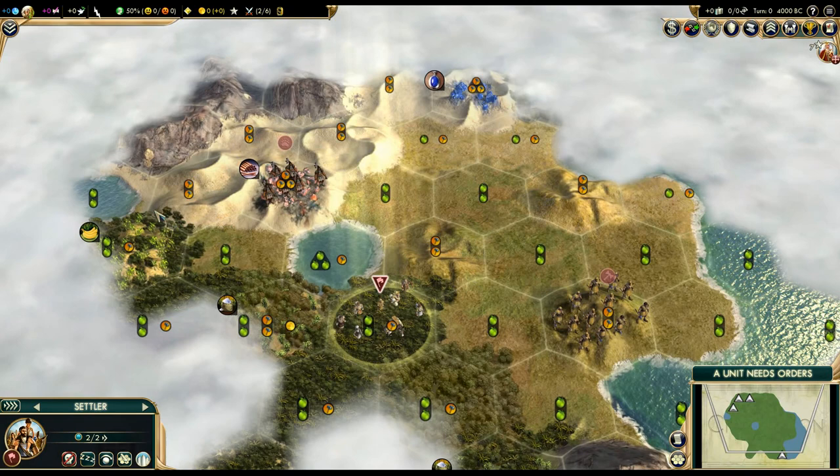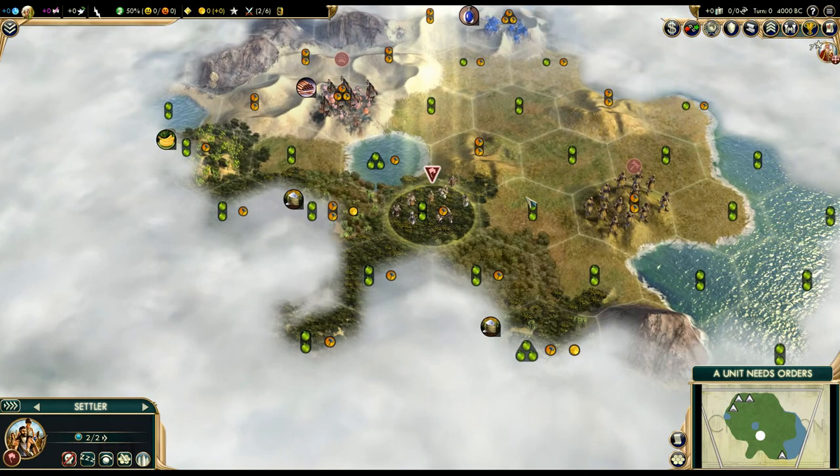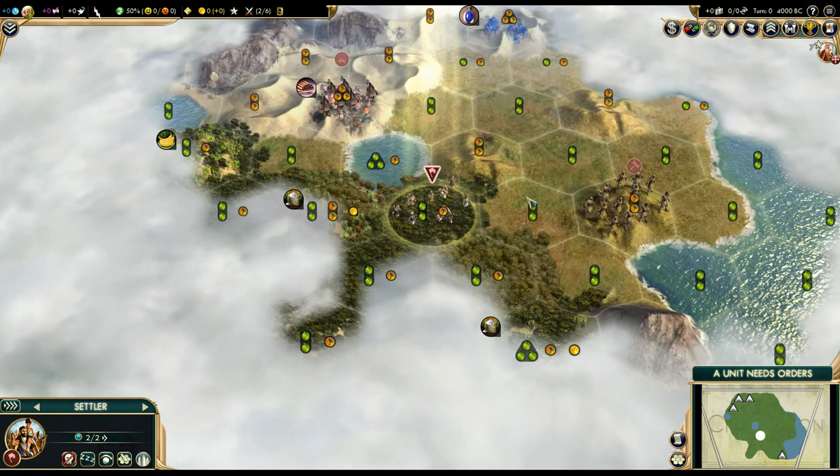Also, it's very likely that there are going to be some horses around here, there could be sheep, and once we research a few extra techs this side is going to look a little bit better.